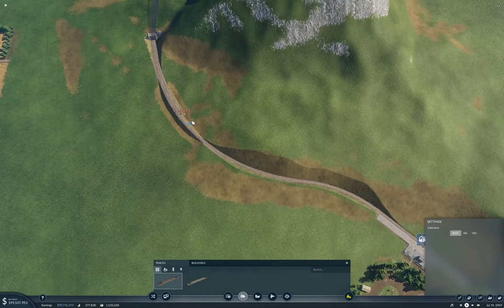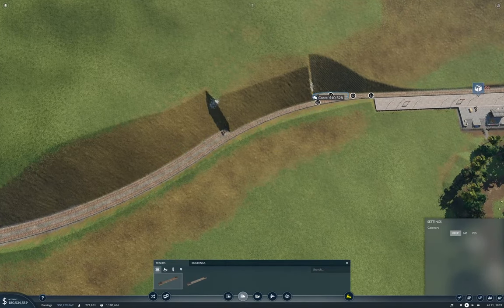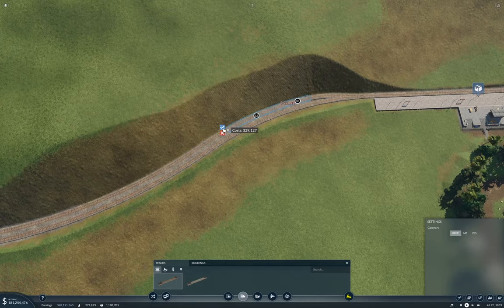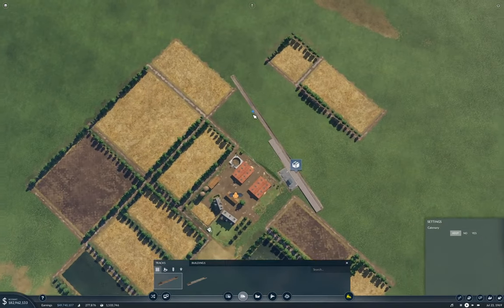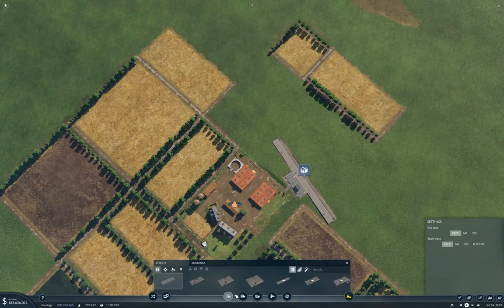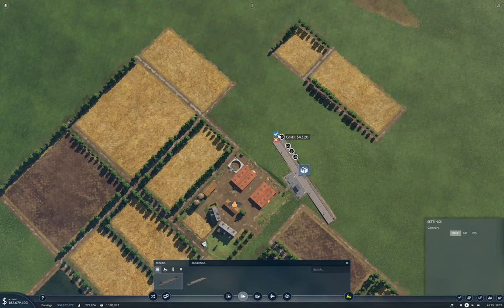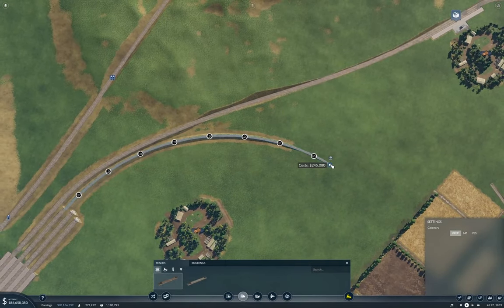Get this around to the other station here. Okay, you can do this and you can do that. I kind of want to not do that because I'm just going to run this as a through-passing track, which will come off of this one.